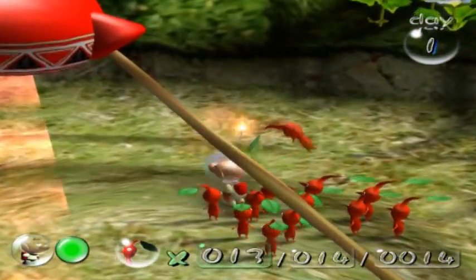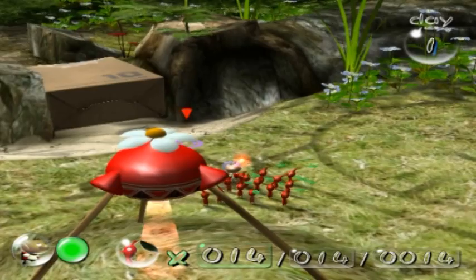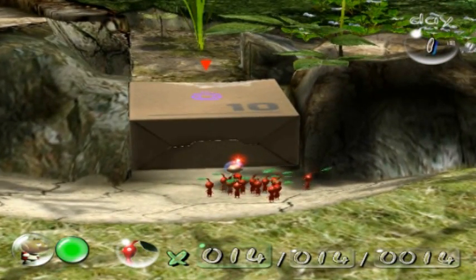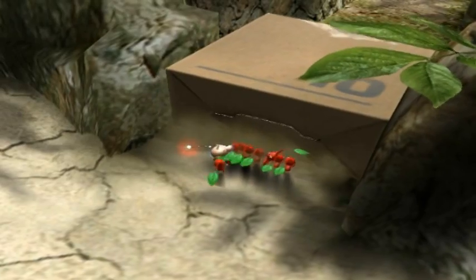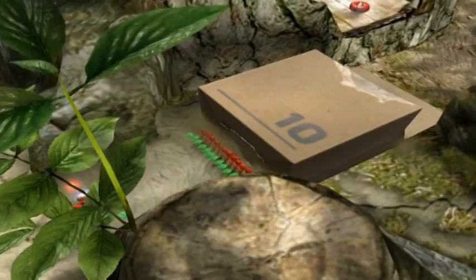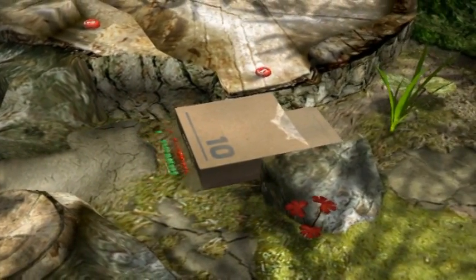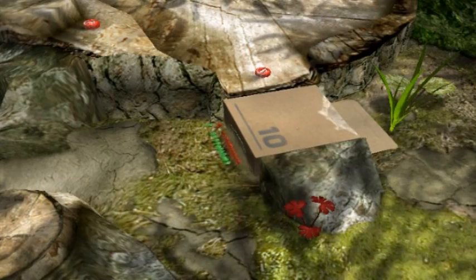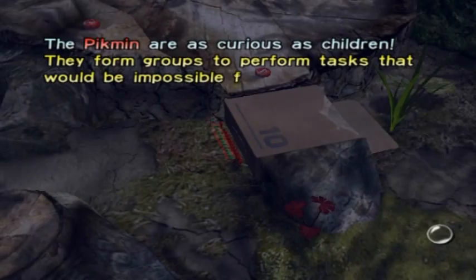The crash landing scattered 30 of Olimar's most important ship parts, and using the Pikmin, you have to bring them all back. This box has a number 10 on top of it, and that number 10 isn't just for show — you need 10 Pikmin to push this box into place. As they always say, the individual may be weak, but the collective is always strong.